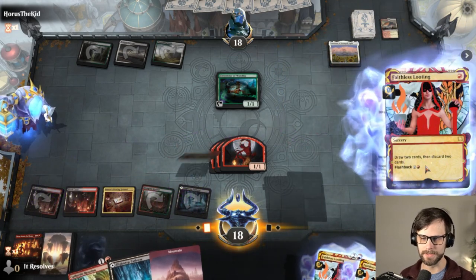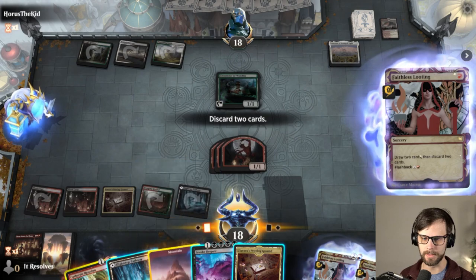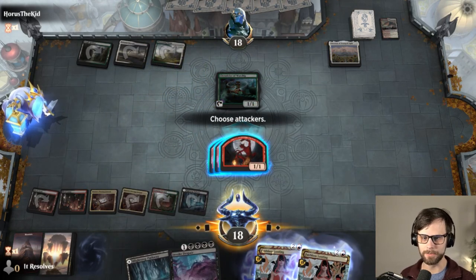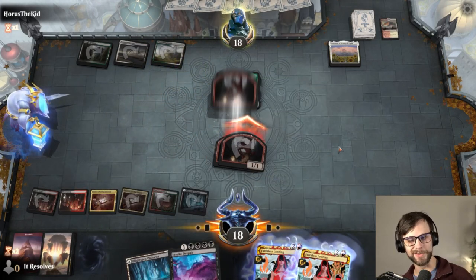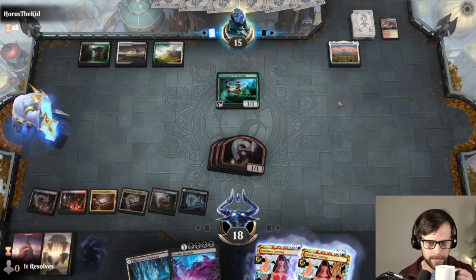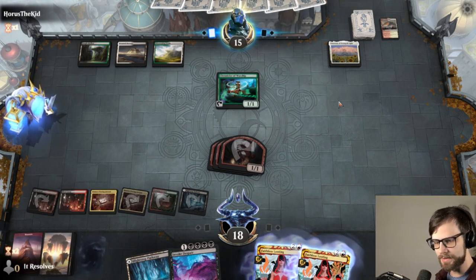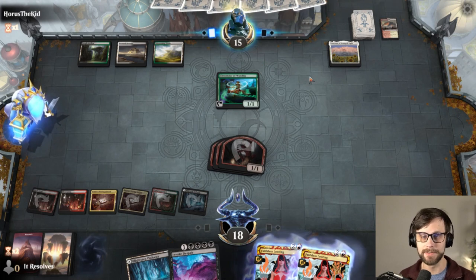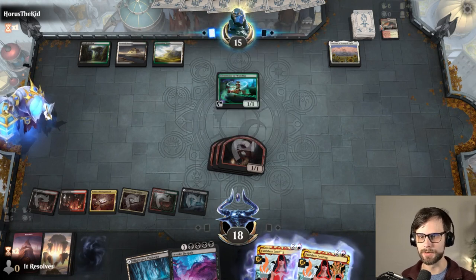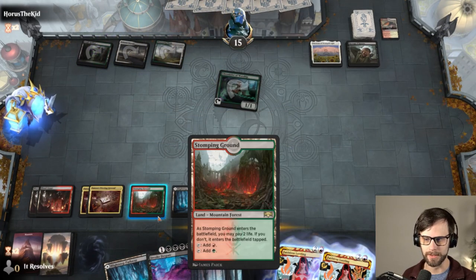I'm going to Faithless Looting. With that being the case, we actually discard these two. We don't have a Mizzix Mastery, but we're at the point where we can just start to play the Invoke Despair stuff right away and start to take down what they've got going on. They also did not have a land, which is so important. This is a very interesting deck — I've seen plenty of Shrines decks, and if you've played any amount of Historic you've most likely seen this deck. This seems like a very inefficient version though, playing all these tapped lands.